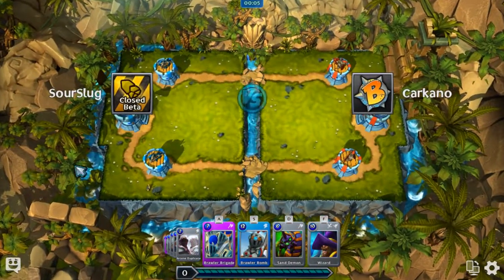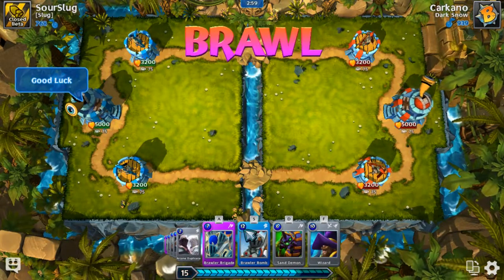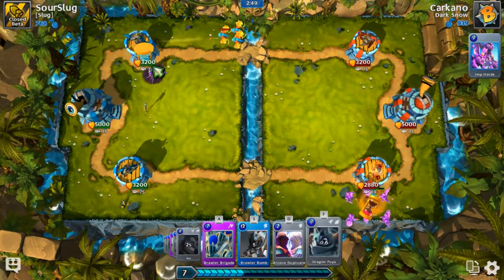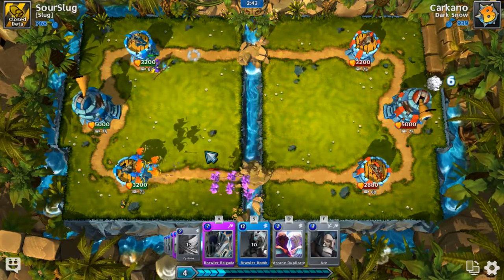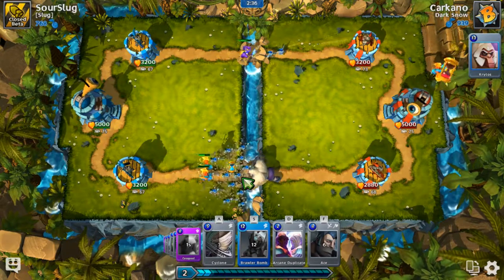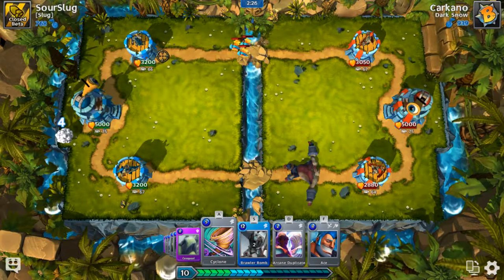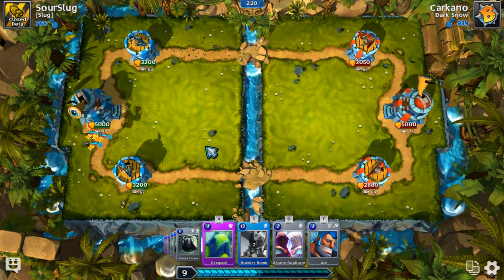Okay, we have Carcano again — good luck, maybe he brought a different deck. Sand demon going down. Yep, it's a wizard and he's not going to do anything about it, so I'm going to place a wizard over here. He has a load time — I didn't even realize that. Those are probably going to clean up that imp. Brawler brigade — he'd be dumb to place Kratos when he knew I had that.